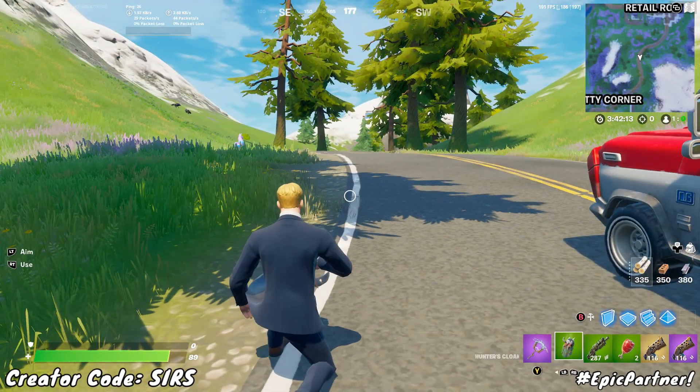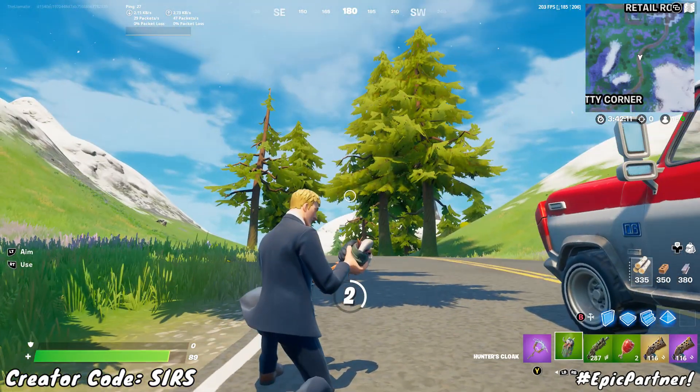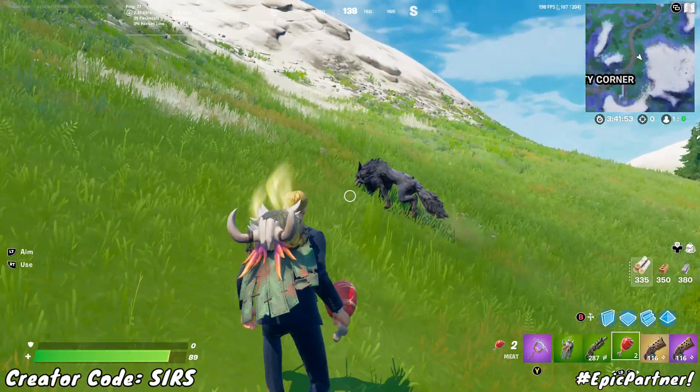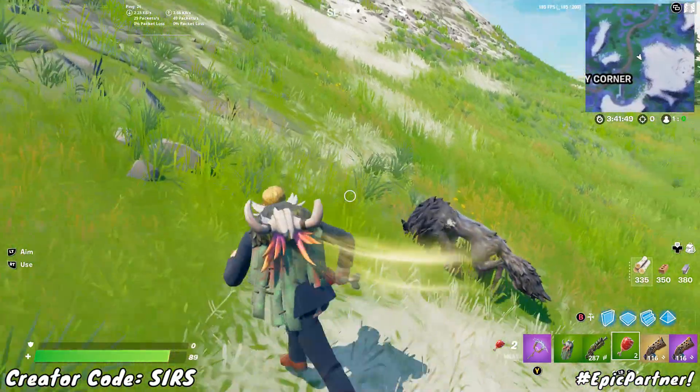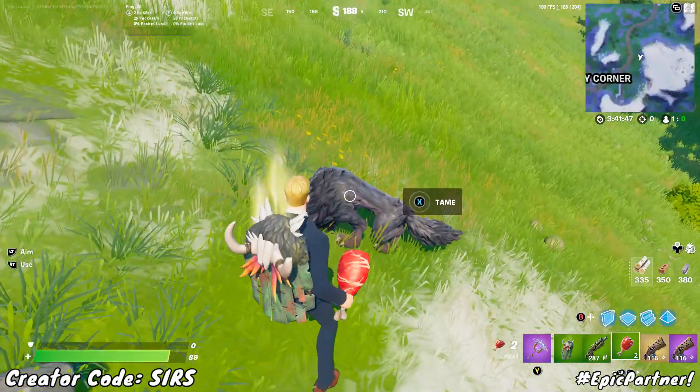So then we will be able to scroll over and equip the hunter's cloak, and this will fully keep us concealed from the wolves and keep them from attacking us, which means we can also go up to them and tame them as you can see right there.